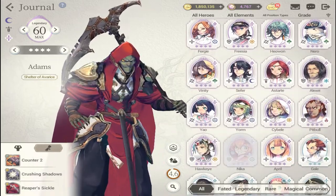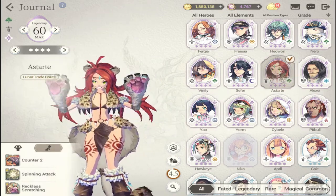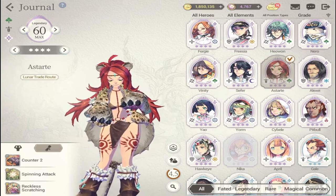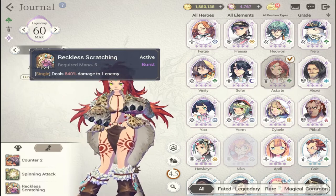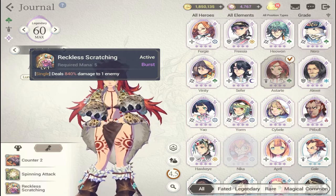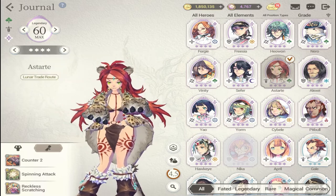The last single-target character on this list is Astarte. My daughter was laughing at her animation, but Astarte deals a lot of damage — she has one of the highest damage percentages to a single enemy with burst. I'd suggest leveling up either her or Rudley first if you have them.